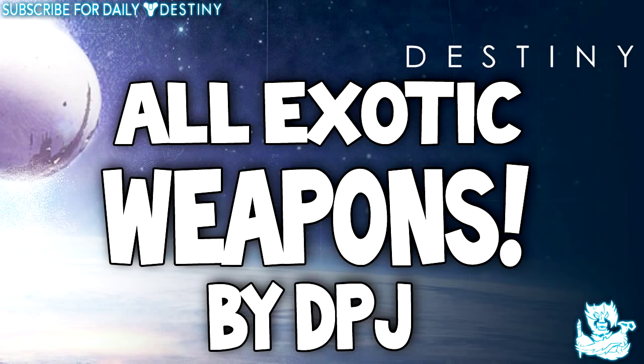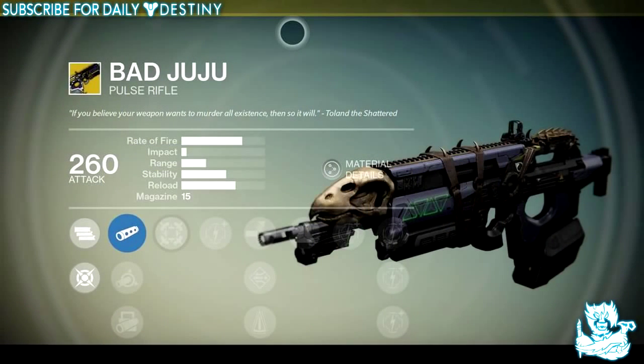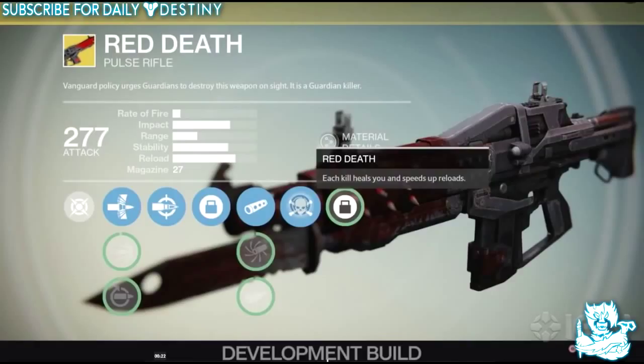Let's get into this. Starting with pulse rifles, we have Bad Juju, which is a really underperforming exotic in my opinion. They did say they're going to release a buff for this weapon along with a buff for the Thorn hand cannon as well. We also have the Red Death pulse rifle exotic, which is another weapon that really underperforms — it's powerful but I lose so many gun battles with it in PvP.